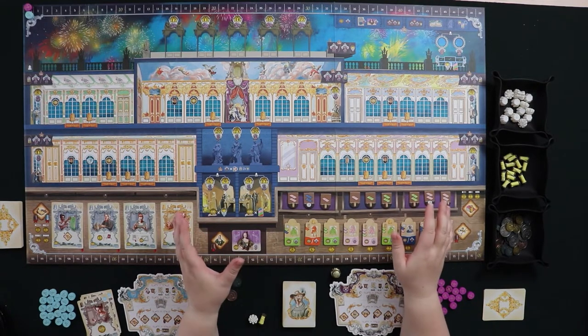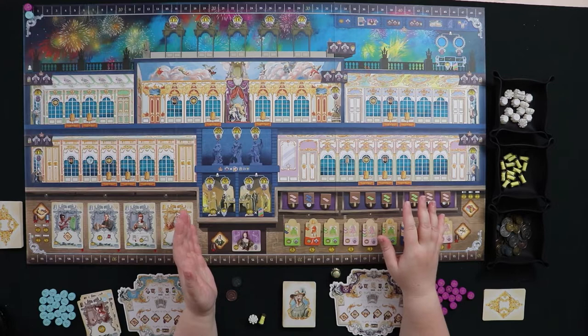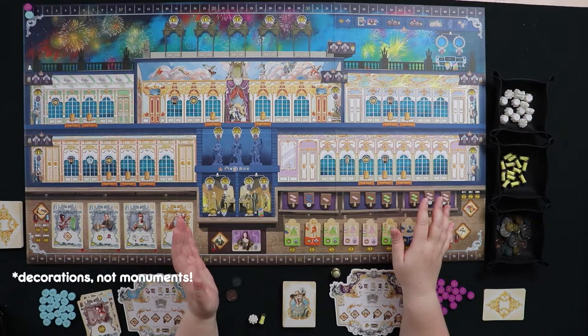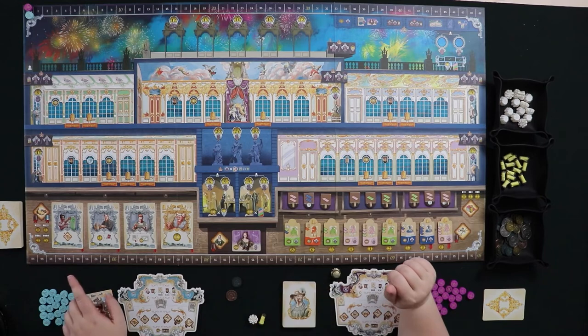The goal of the game is to get the most prestige, and you get the most prestige by making and renting out the best outfits at the king's ball and also funding as many monuments as possible. Your prestige is marked around the edges of the board.